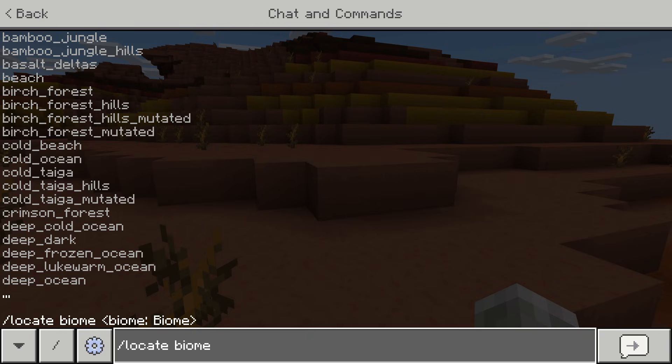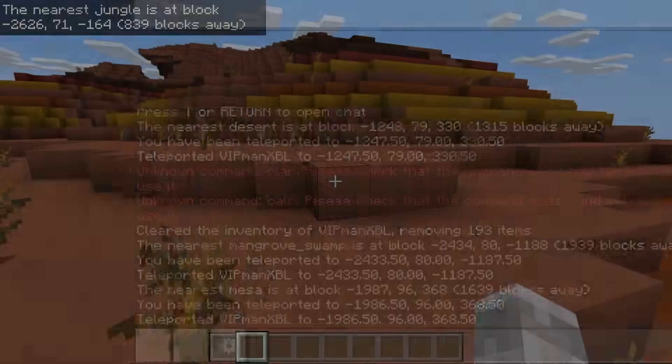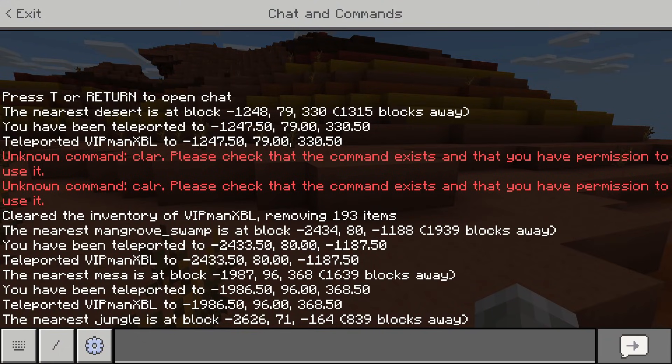So locate biome and then whatever biome you want to locate. It comes up with a list of some of the biomes and you can type whatever biome you want. For example, let's go for jungle. If you type jungle and then press whichever button it is to send commands in chat, as you can see, it will say in the chat the nearest jungle and it is at the block and then coordinates. You can use whatever biome you want — jungle is just an example.